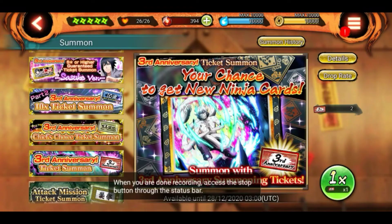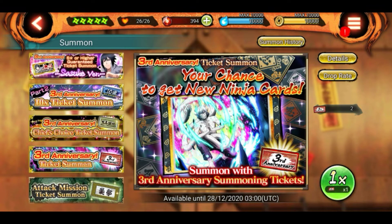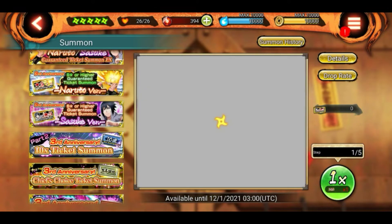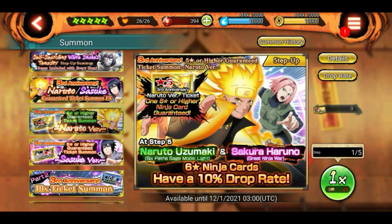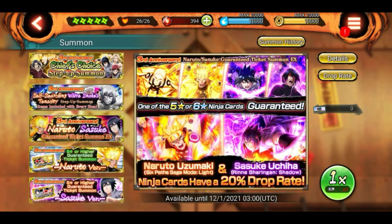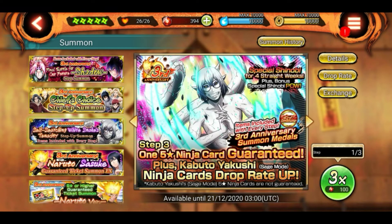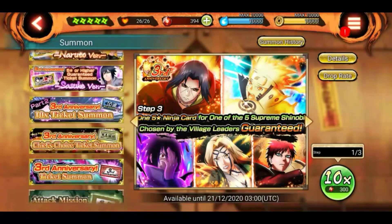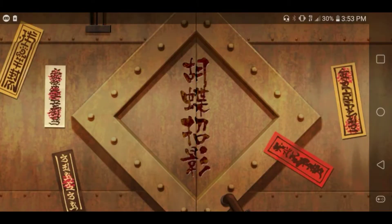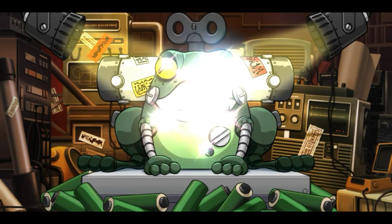Let's go do the free summons. This is the Kabuto one — it's a 10-pull free summon where you have a chance to get Sakura or new units. I did get a summon ticket so I need to check what that is. I might do that summon after. Alright, let's just get into the Kabuto free summon and see what we get.